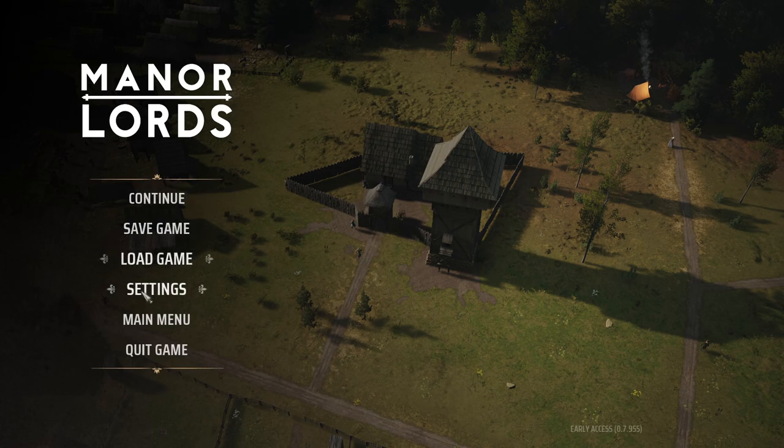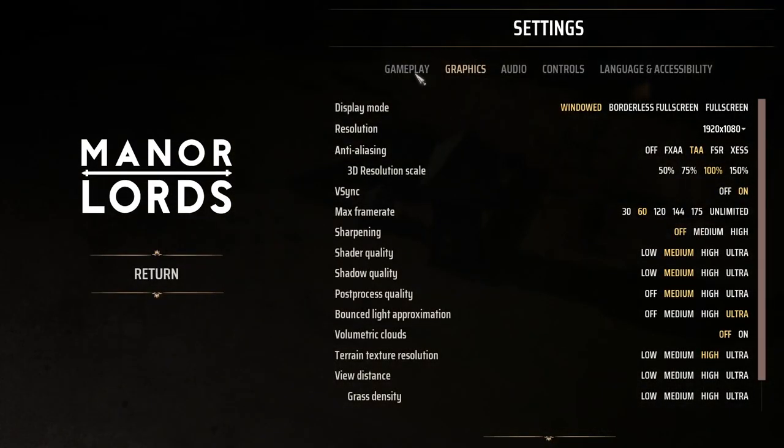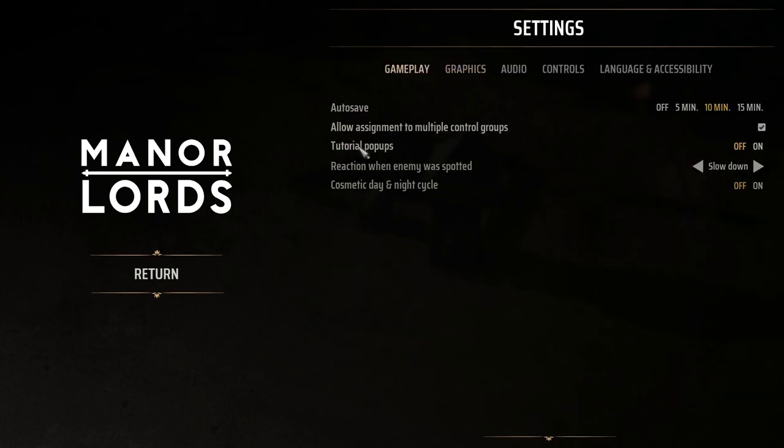So if you go to your settings tab right over here after pressing Escape, what you want to look for is Gameplay. And right over here: 'Reaction when enemy was spotted.'